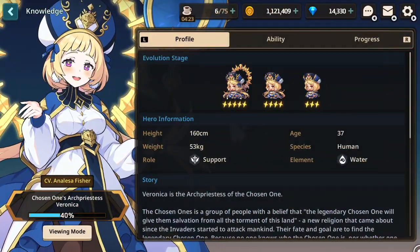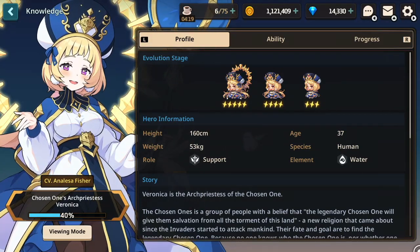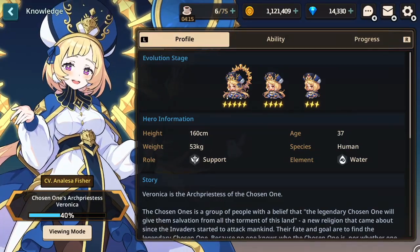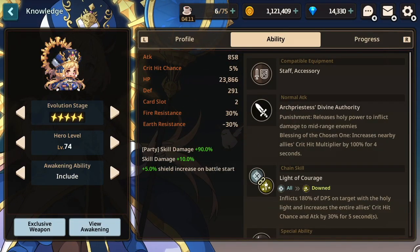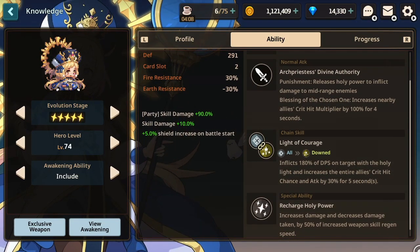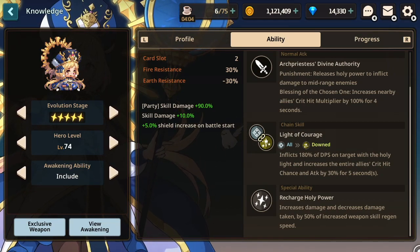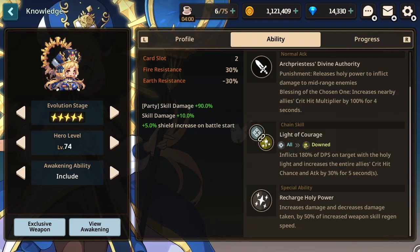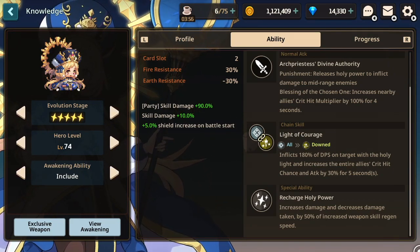Now the final hero is Veronica, and she is quite different from the first two. Out of the three, she is the only non-DPS hero on the list, but she does share one good raid trick with the other two. She does not need her exclusive weapon and can fully swap it out for any weapon that matches the element of the team you are placing her on. Veronica's specialty in raids is increasing the damage the other three members will do, so instead of a fourth DPS unit, Veronica can actually take slot 4 and still allow your team to do insane numbers.